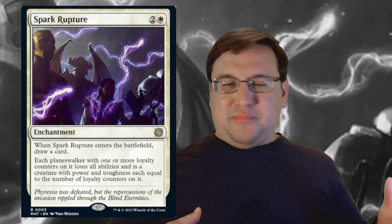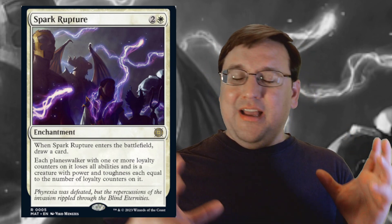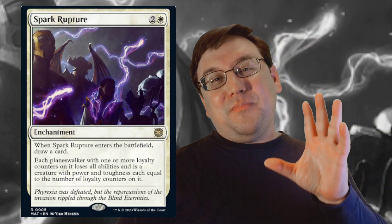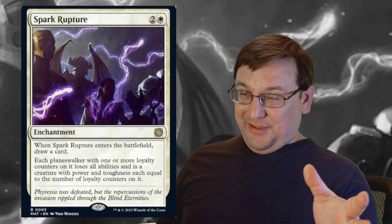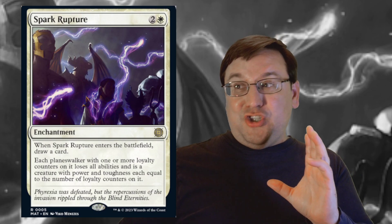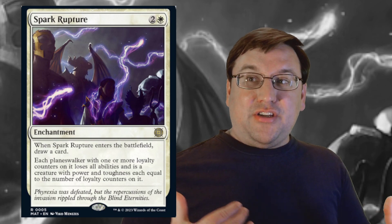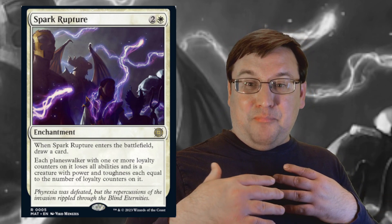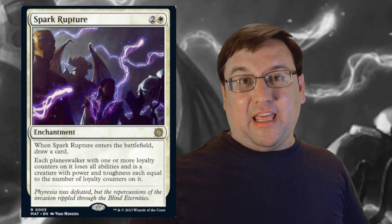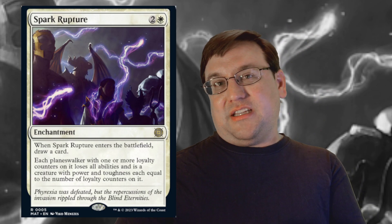I've also seen Dimir and Esper lists running heavy control, where they'll counter and kill everything you've got, and then stick an Eternal Wanderer or a Teferi, Temporal Pilgrim and just outvalue you in the end. If you're doing one-for-one exchanges and both of you run out of gas at the same time, but you have a planeswalker on the field, you're probably going to win that game. The amount of benefit planeswalkers give you is absolutely massive.